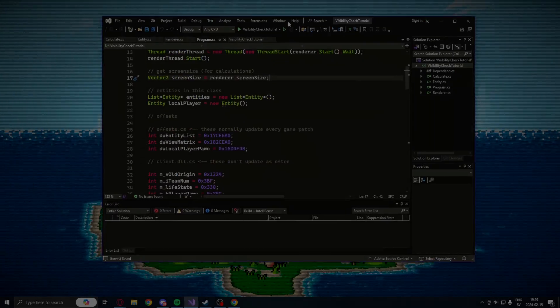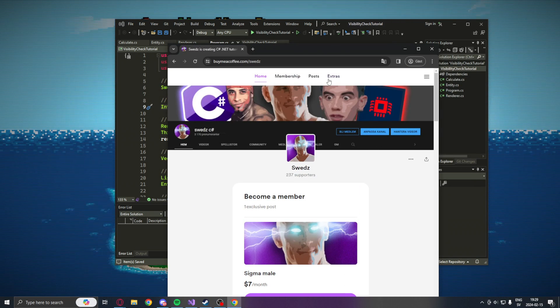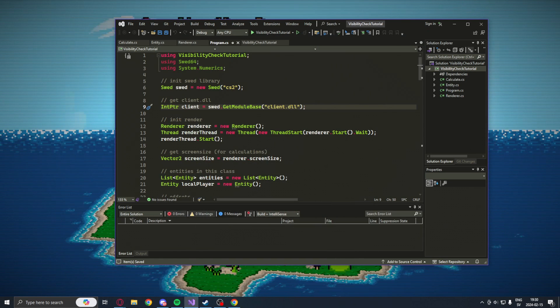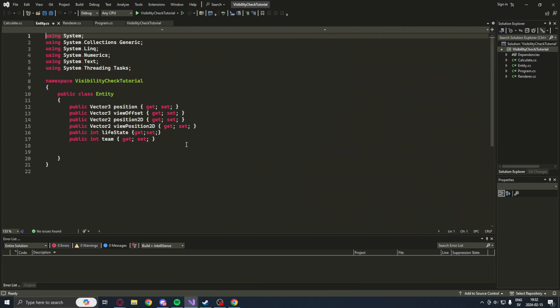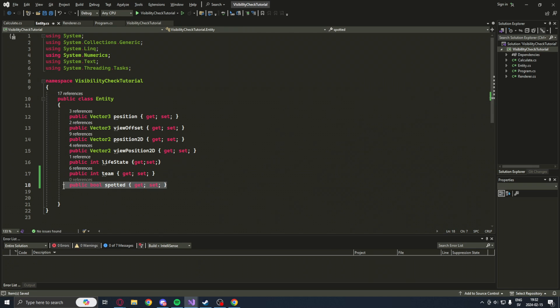We will start by opening our basic ESP project. You can either get it from the basic ESP YouTube tutorial or get it directly from the Ko-fi page. The first thing we will do is to add the spotted attribute to our entity. It's a boolean — we have either spotted them or we have not.